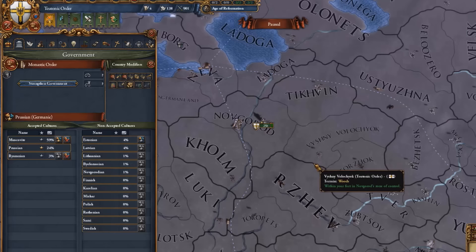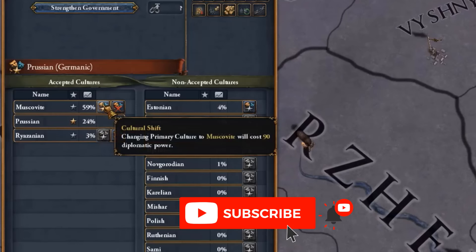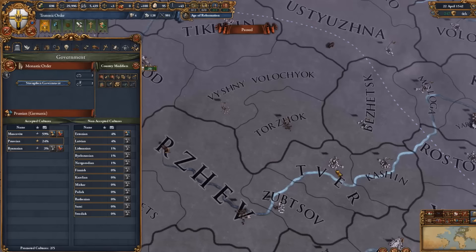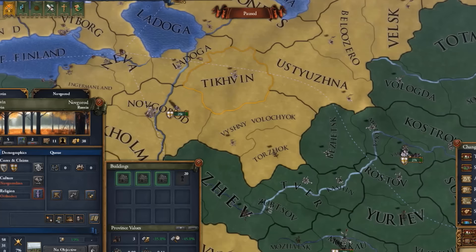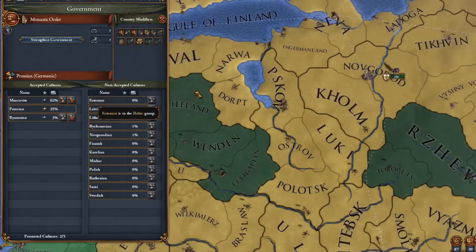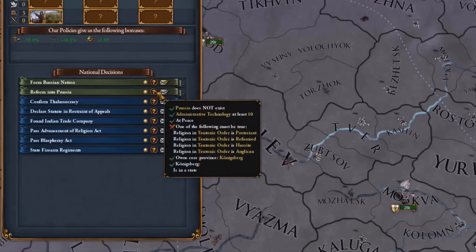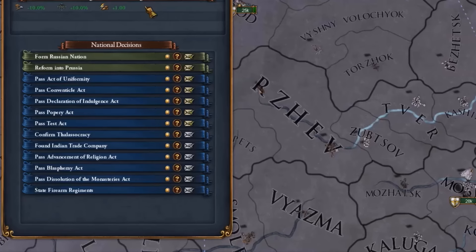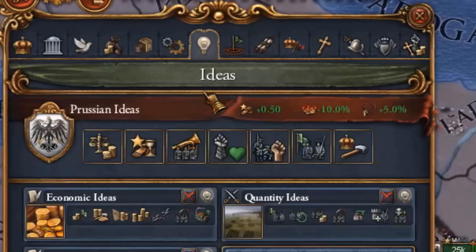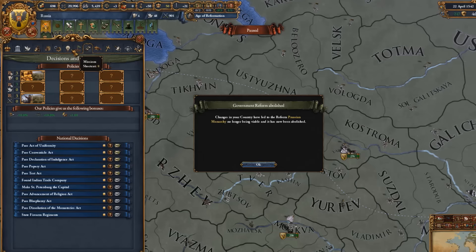Before we finish the video, here's a neat trick: how to form both Prussia and Russia. You culturally convert your nation to Muscovite once you have 50% or above of your stated provinces as Muscovite. Make sure all your Muscovite lands are stated while the other lands are not — for example, Novgorod is unstated. Once you have above 50% Muscovite, click on culture shift and you are now a Muscovite primary culture nation, which means you can form Russia but can still form Prussia. All you need to do is switch to Protestant. Both Prussia and Russia are formable by you — go Prussia first, get the Prussian ideas, then form Russia second without taking the Russian ideas since you want to keep the Prussian ones. Technically you are Russia, but with Prussian ideas.